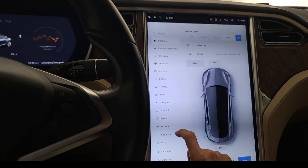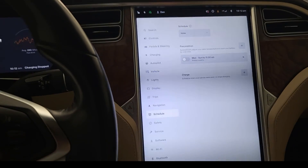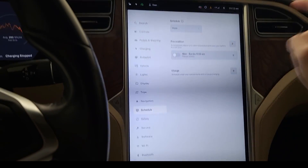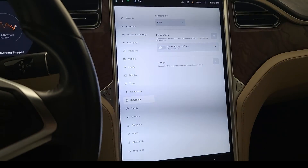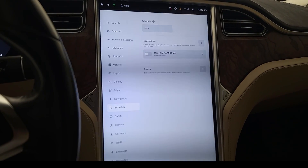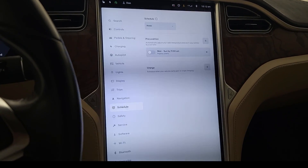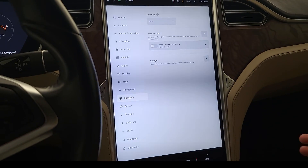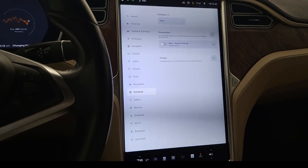Here's the new scheduling menu — basically a schedule based on location to precondition the battery or charge. It's nice that we now have a dedicated menu to set that up if you have routines you want the car to follow automatically. I just plug in the car when I get home and never think about it, but it's a handy addition.